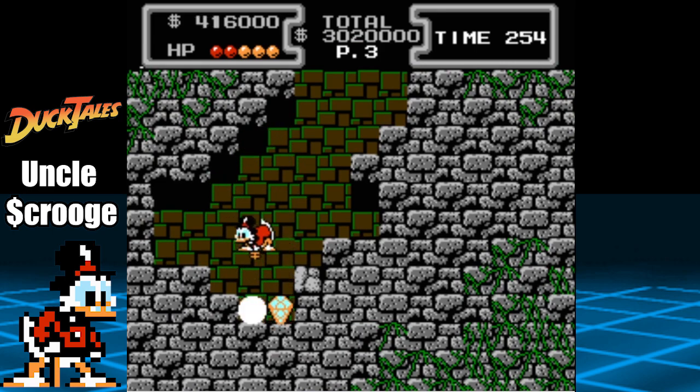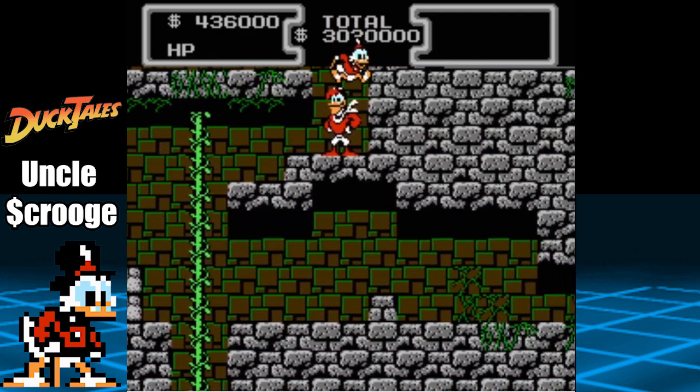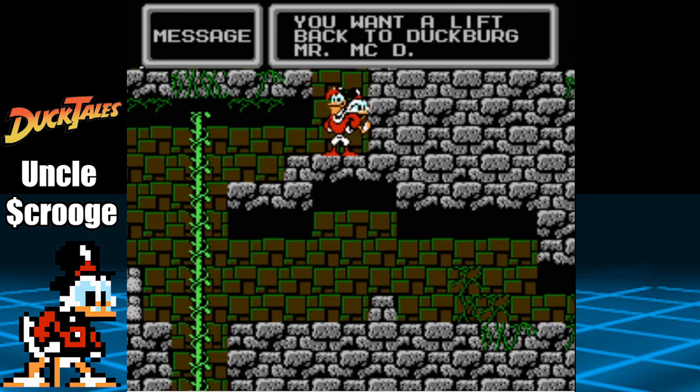Collect the diamonds, then head back to Launchpad. You should now have over 400k. With that amount, we can fly out this level, then come back with only needing to acquire 200k to achieve the 600k.